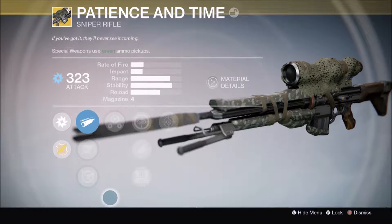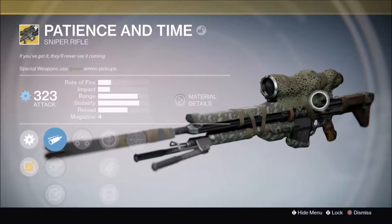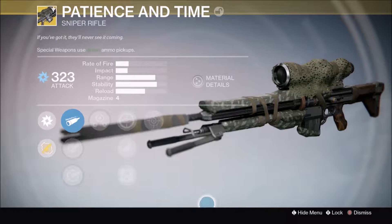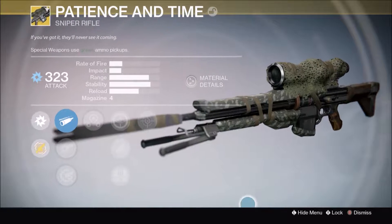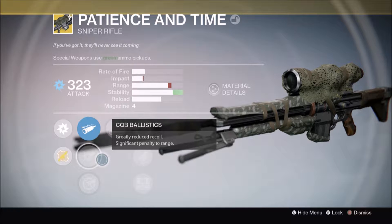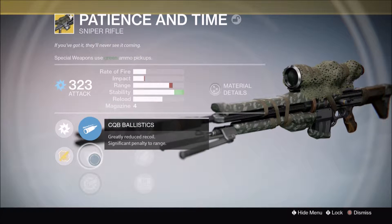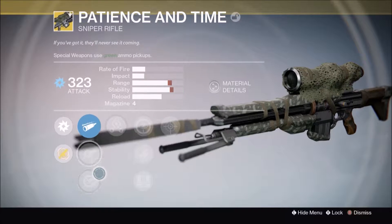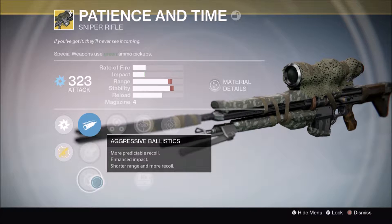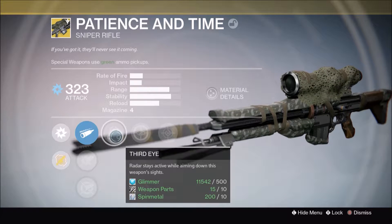If you can use it in PvP you can definitely use it in PvE. Great look to it — I like how they got like this grass-like stuff on the scope. With the camo and everything, it kind of looks like an actual legit sniper rifle; it's not all futuristic like some of the others. CQB ballistics: greatly reduced recoil with a significant penalty to range. Aggressive ballistics: more predictable recoil, enhanced impact, shorter range. Third Eye: radar stays active while aiming down the weapon's sights — that's pretty cool.